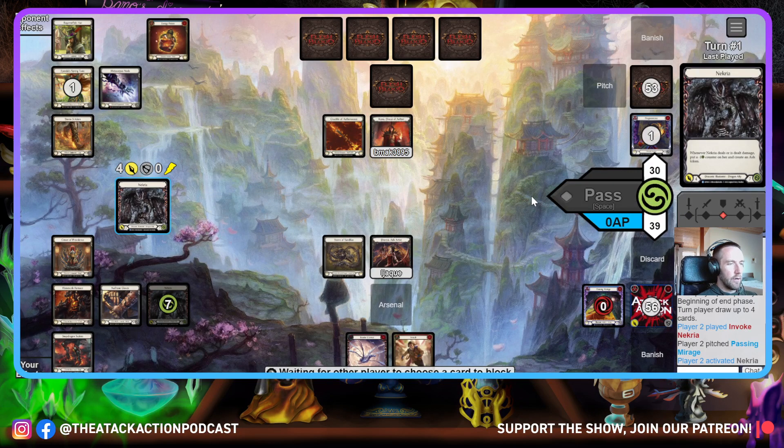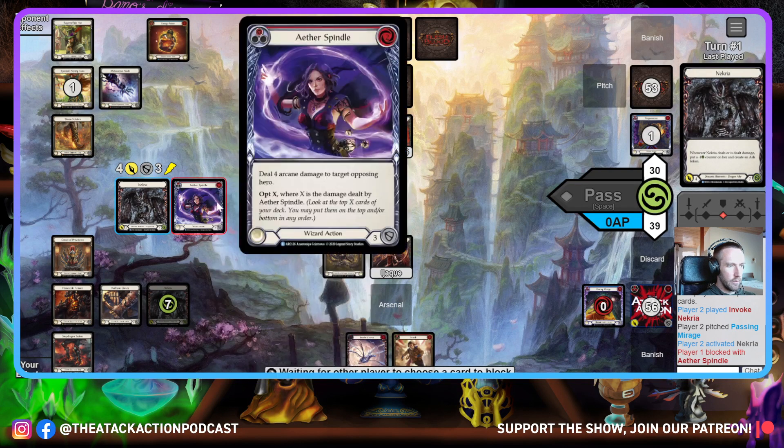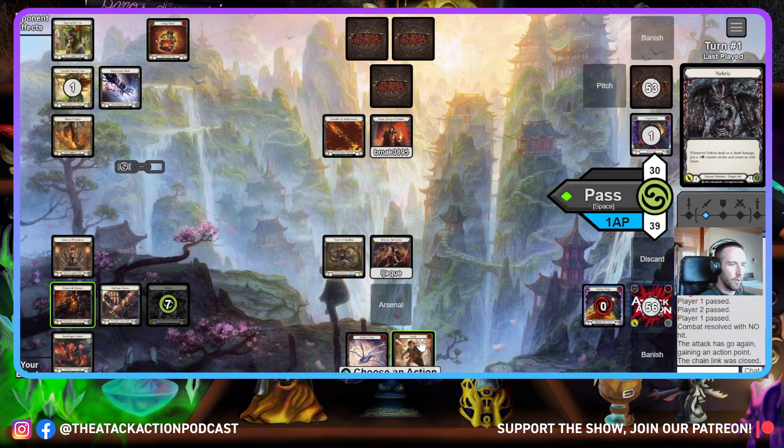I don't want to give them time to chip me down and get their combo set up. I'm trying to go as fast as possible — I kind of did an aggro sideboard. Smart of them not letting me make an Ash.